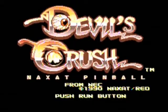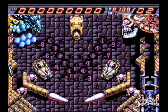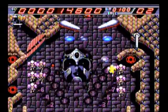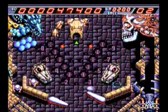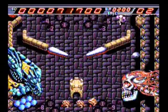Devil's Crush has an occult theme in which you will encounter targets such as dragons, demons, skeletons, and sorcerers. The control scheme in this game is just like its predecessor Alien Crush, in which button one activates the plunger and the right flipper, the directional pad will activate the left flipper, and button two will nudge the machine.